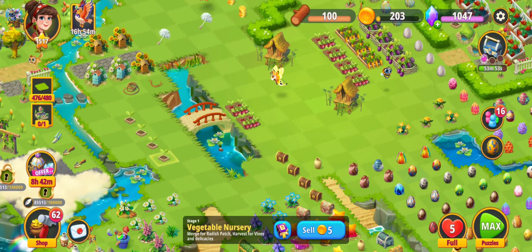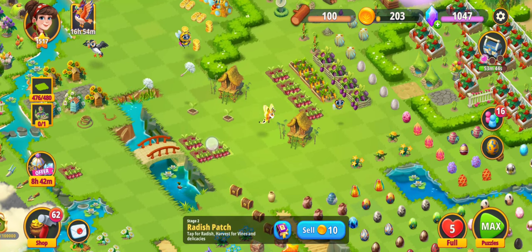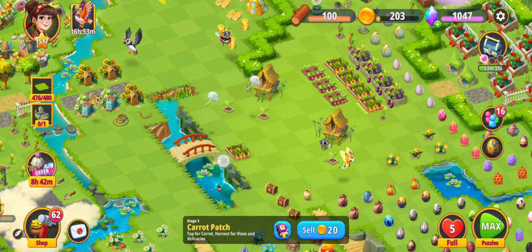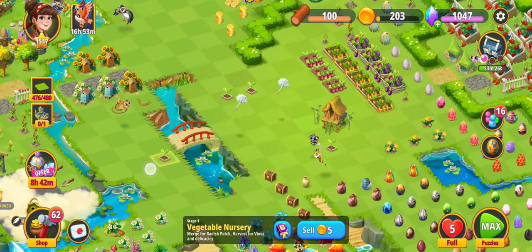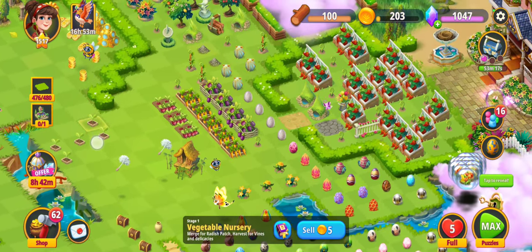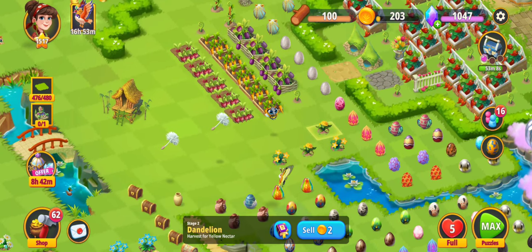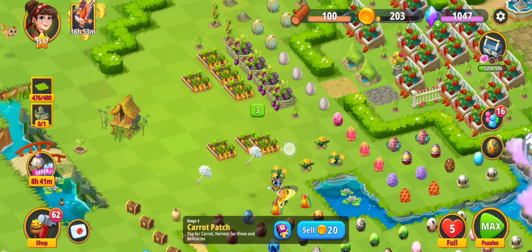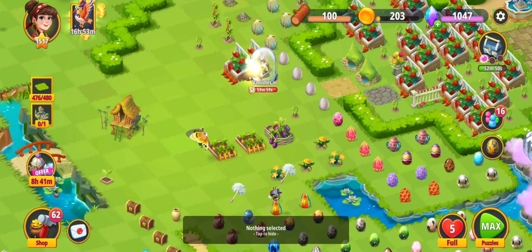I'm merging quickly so you don't need to waste your time. I've got one here, merging that — and these are four, merging another one, that's five. I've got two of these. The hut dissolves and that's the last one that comes out. Merging five of these gives the red chili patch — that's how you need to make it.